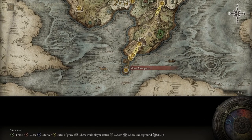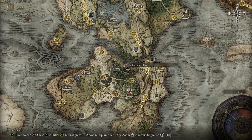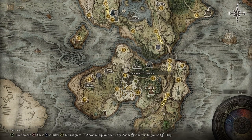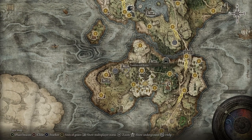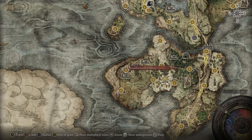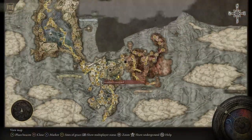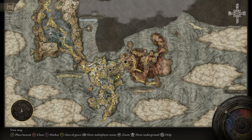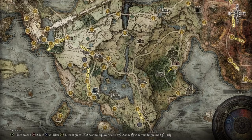By the time you get down here you should have a good understanding of your character and whether you like the game. Castle Morne is the main place down below, but there are also a couple of churches I would stop at first because they give you more golden seeds and sacred tears — more of those means your flasks are better and you'll heal for more. Some churches are taken over by enemies, so be wary. Generally you just want to keep yourself in this area to begin with — and no, that is not the whole map, it's a big game.